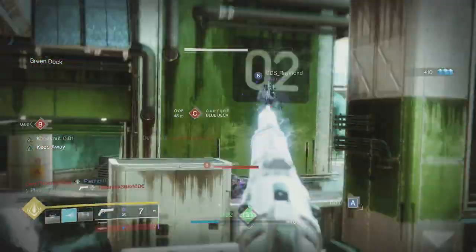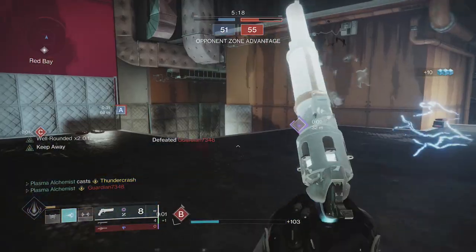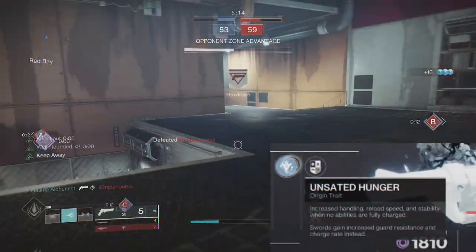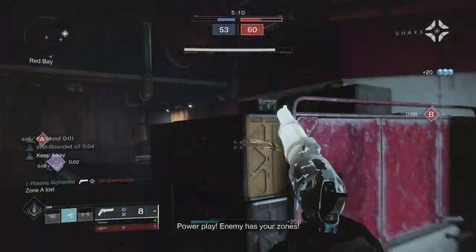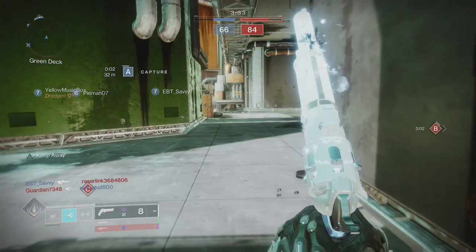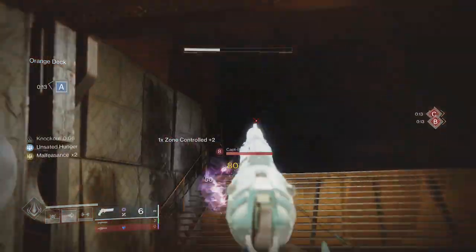Its origin trait, Unsated Hunger, turns this weapon into a very reliable hand cannon when dueling. Burning all abilities grants the weapon 20 points to reload, stability, and handling, making the gun extremely consistent in 1v1 scenarios. To get the best out of this weapon you'll need to rely on this trait, as the base weapon stats are mediocre at best, so you'll need to use builds that don't rely too much on abilities — being able to expend them very quickly.